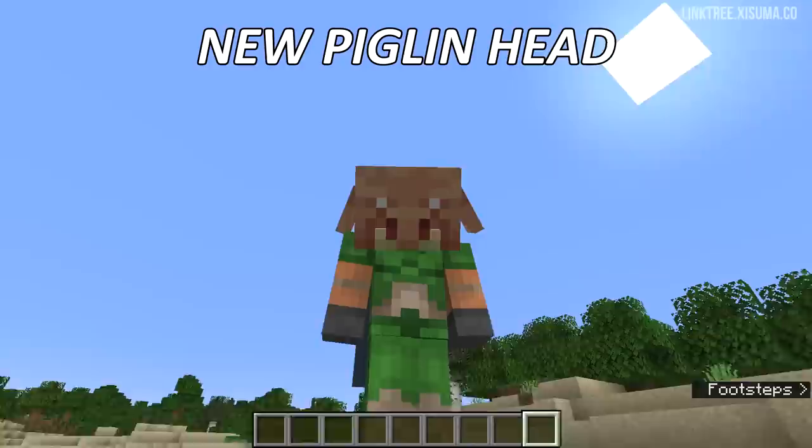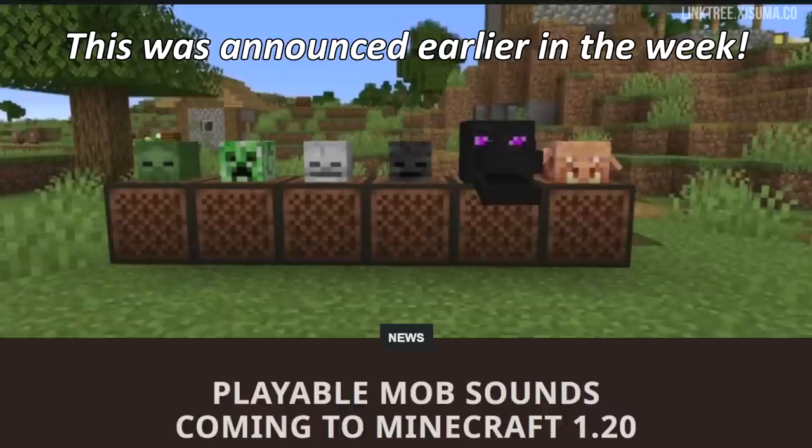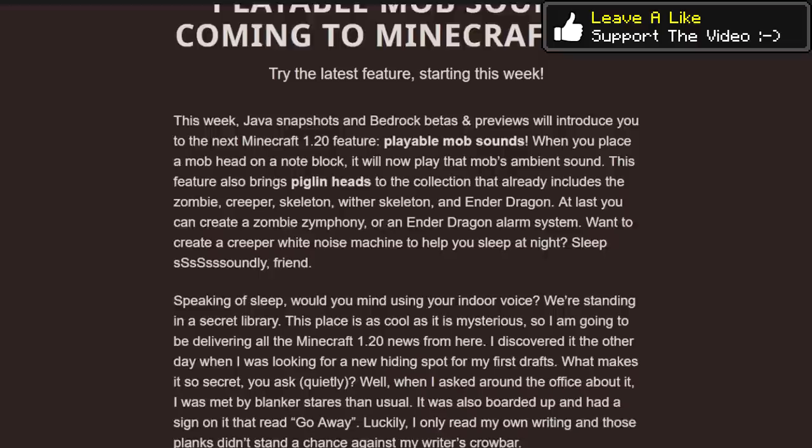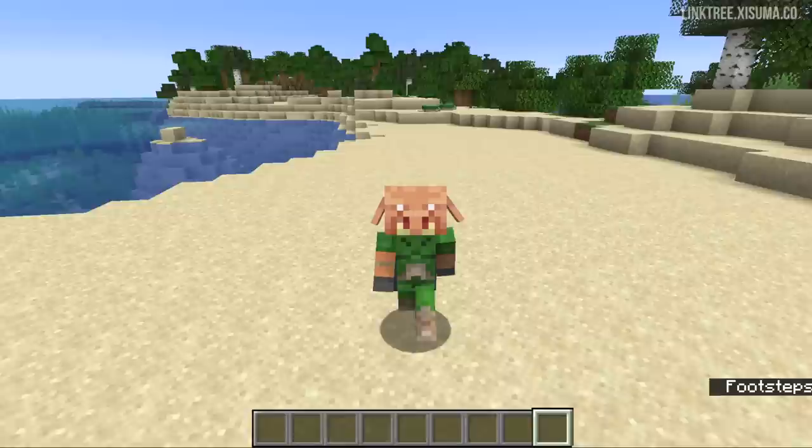Hello everyone and welcome to Snapshot 22w46a. I am a piglin and yes, my ears flap when I walk. This is a feature that was actually communicated by Mojang earlier in the week. They released an article explaining this feature that's going to be in this snapshot, which includes the new piglin head. I think this is a really great idea to announce some of the things coming in advance, and I think Mojang are doing a really great job with communication this snapshot.